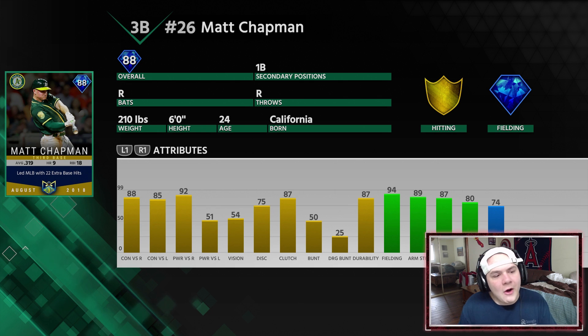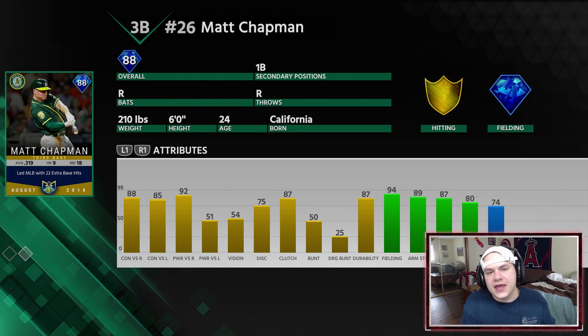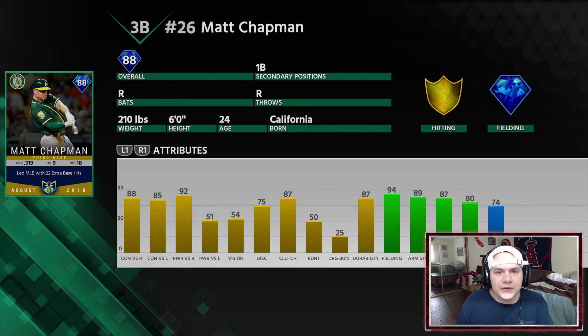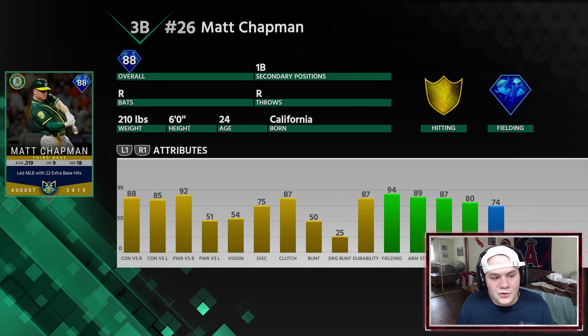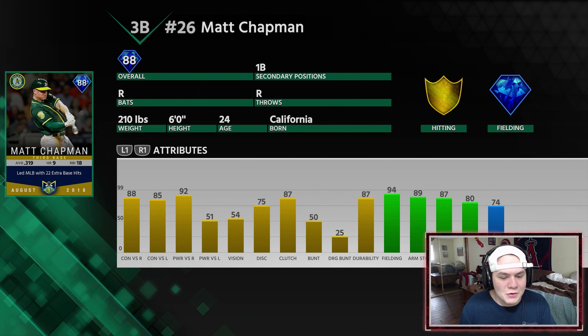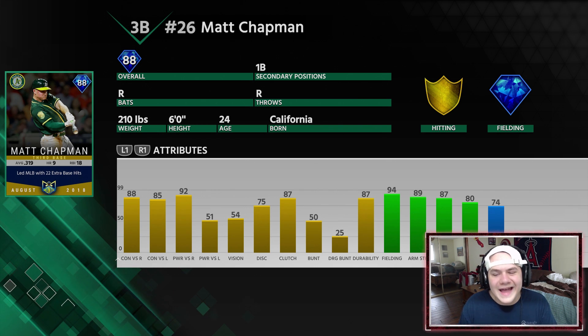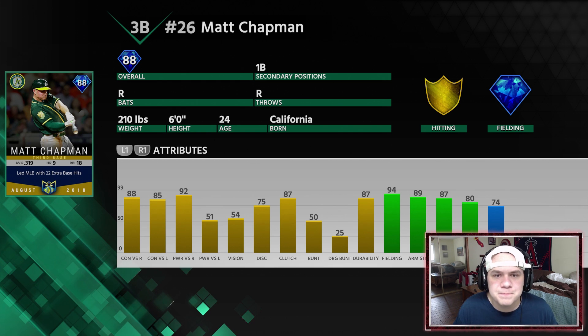But that's not the only Chapman we upgraded. For third base, we now have the Player of the Month Matt Chapman on the squad — 88 overall diamond. You guys wanted him earlier but I didn't have him then. Now Matt Chapman will be playing third base, so Harmon Killebrew is unfortunately no longer on the squad. This card is a beast: 88 overall, 85 contact, 92/51 power with 54 vision, 94 fielding, 89 arm strength, and 74 speed. Very strong third baseman.